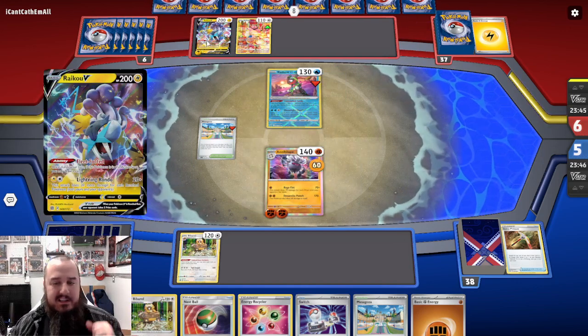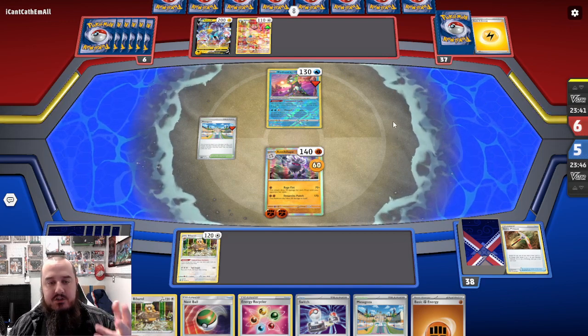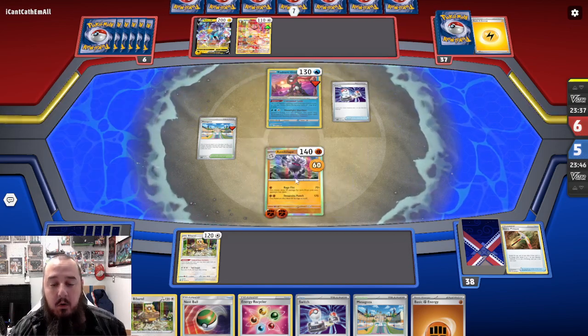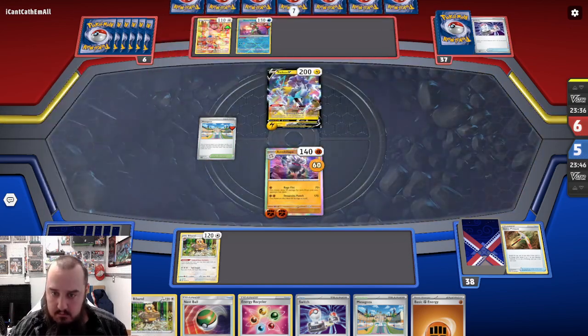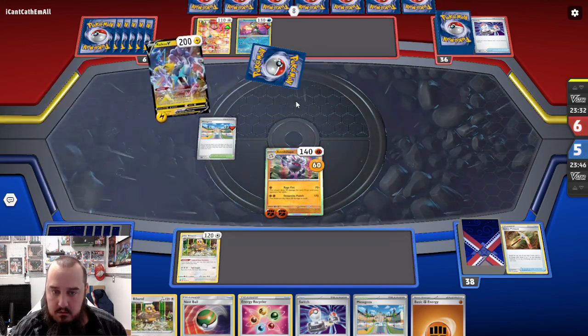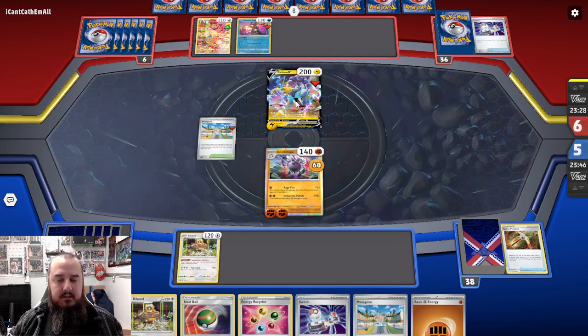They do attach to the Raikou, which is an advantage for us. I thought they would Electric Generate - try to hit two energy on Raikou, then attach one to the Greninja, retreat into the Raikou, and attack only. I might just attack next turn, then. Fleet Footed. This is interesting, to say the least.